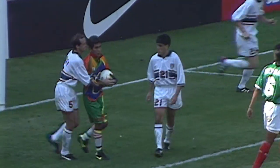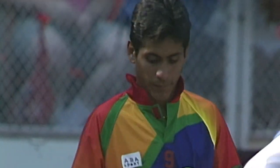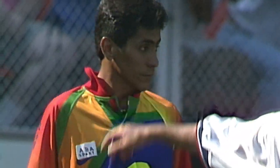Harkes saved by Campos. Lawless is a decoy in the middle and they went over the top.